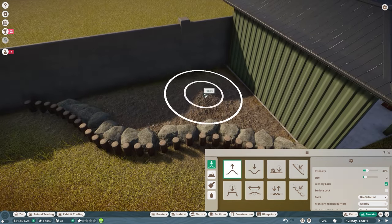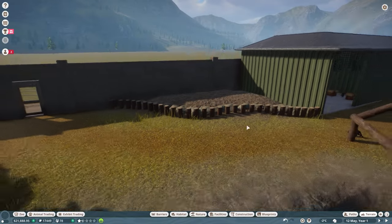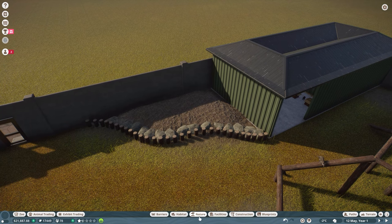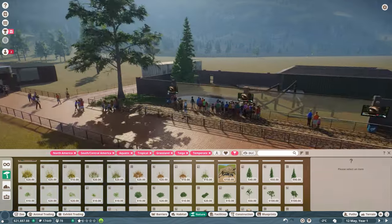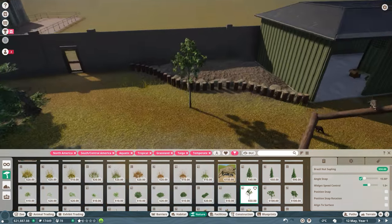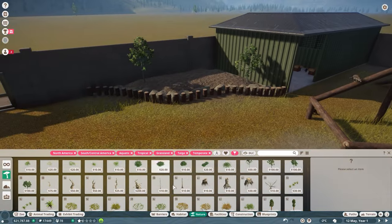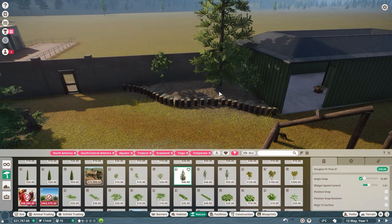I want to raise the terrain up very slightly here — just a little bit, nothing too crazy. I'll clean up the back area just for my own peace of mind. I'm thinking two big trees and then lots of foliage around. Let me have a look at what trees we can use. The bald cypress is probably going to be too big.